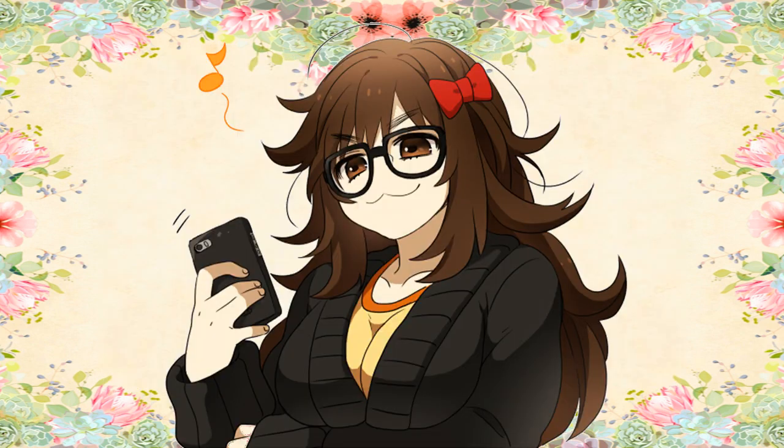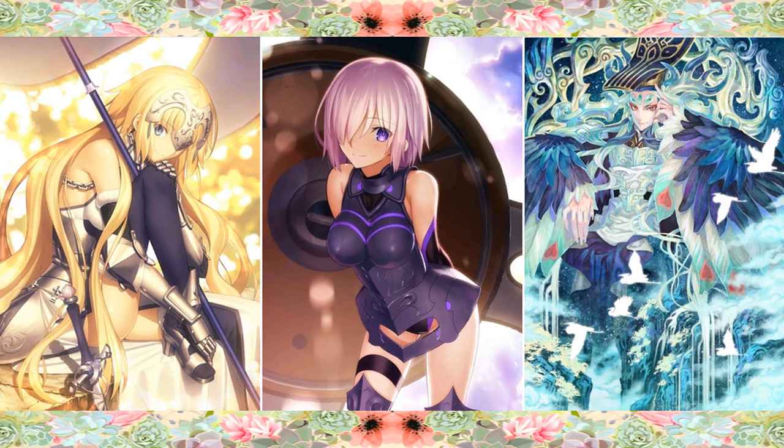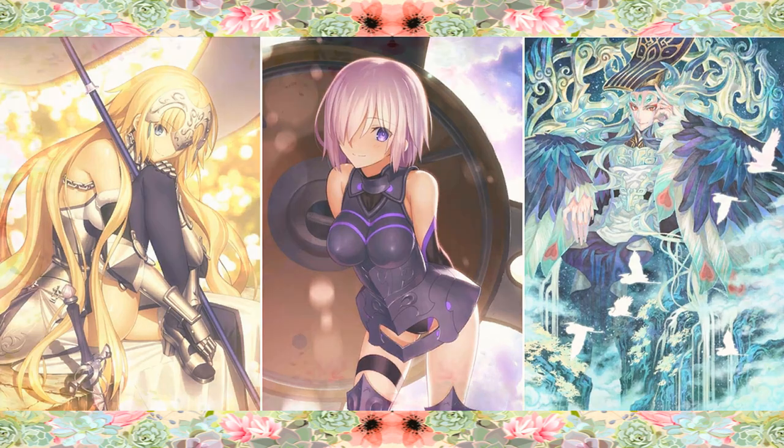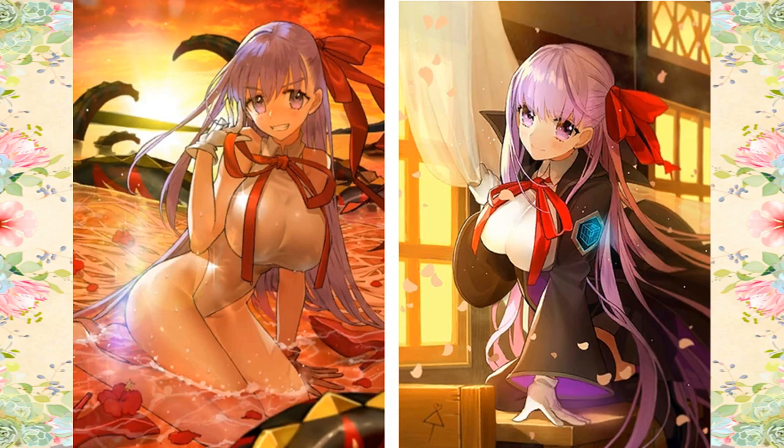Jinako can be used to support a variety of servants, but she excels in Arts-based stall teams. Tamamo, Nero Bride, and Hans all work to keep Jinako healed up and buffed while she covers her weaknesses to hard-hitting Noble Phantasms. Combined with other tanks such as Mash, Zhuge Jin, and the First Emperor, you'll have a near-unbreakable wall with alternating taunts paired with immense abilities. For damage, Berserker Vlad benefits a good deal from the Arts chains, NP, attack boost, defense reduction, and protection provided by Jinako. And of course, both BBs help take down enemy Avengers.